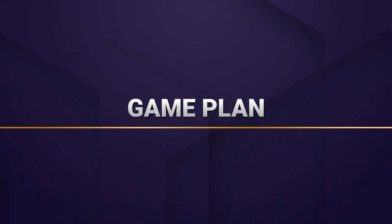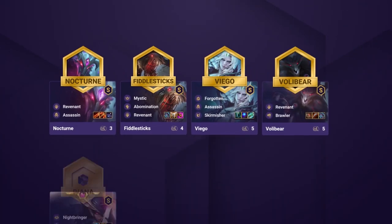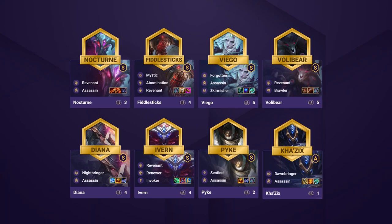At level 8, you'll want to run Nocturne, Fiddlesticks, Viego, Volibear, Diana, Ivern, Pyke, and Kha'Zix.